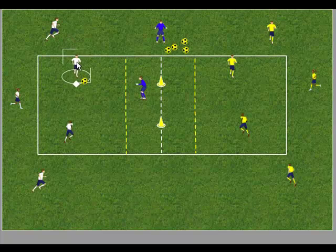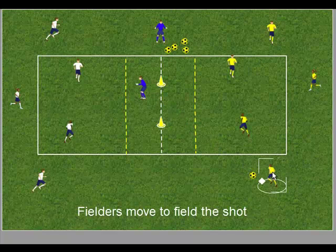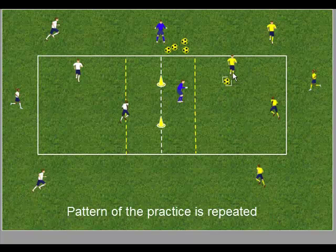Encourage the strikers to communicate and combine with good movement. Again, encourage accurate shooting and follow up for rebounds. As the ball goes through to the opposite side, the fielder moves to field the ball. The strikers react and move to find space to receive the ball from the fielder, and the goalkeeper reacts and faces the shot from a new direction.